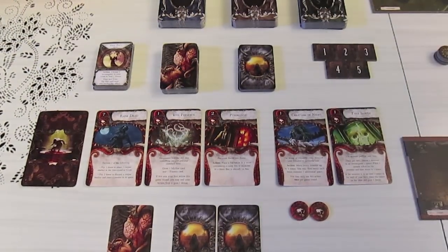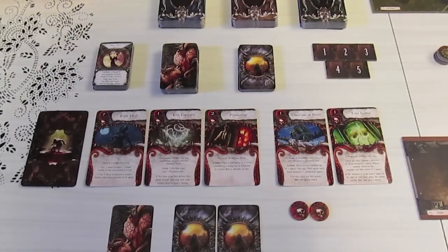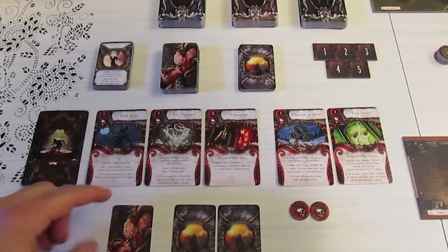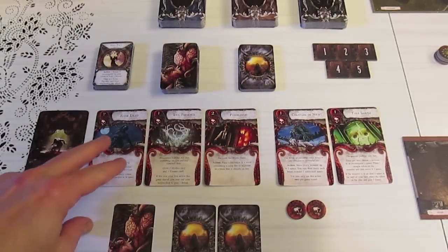We have mythos cards, which can apply effects to characters — dealing damage or sanity loss. Trauma cards are played when characters take sanity and health loss. Mythos cards can be played during the investigators' movement or turn at specific times. The keeper starts with two mythos cards — I'll keep those secret — and one trauma card. The keeper also starts with two threat tokens, which are used to activate abilities.